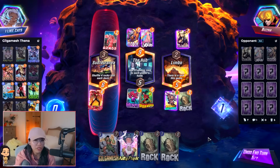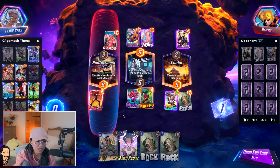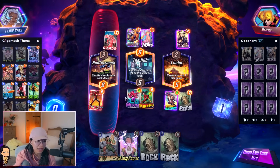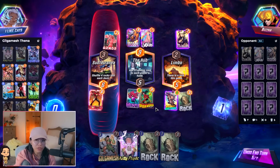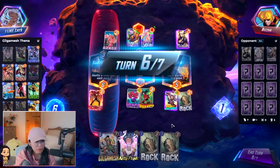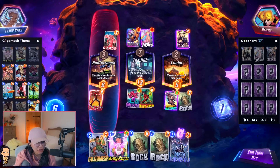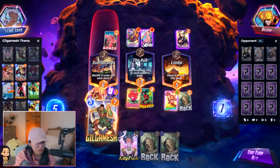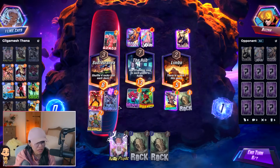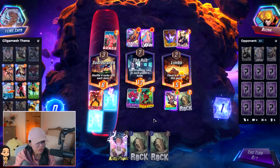Very few people actually bluff. I feel like every time I think my opponent's bluffing and I stay, they actually end up having the card. They know we drew a rock because we played Iron Lad, which is really bad for us. I feel like if they don't draw Hela, they're just going to leave. I can play another Gilgamesh. The Gilgamesh is kind of teeny tiny - only two cards are grown. It's better than nothing.